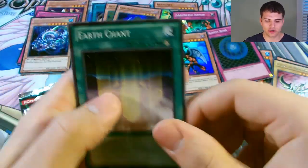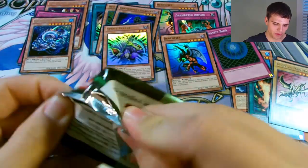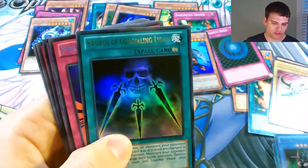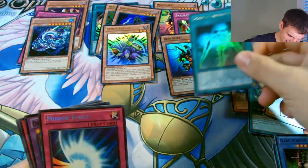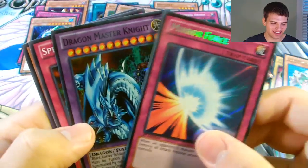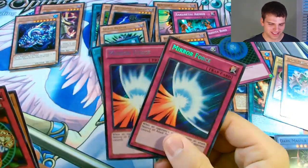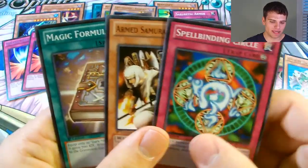Dark Horus and Earth Chant. And for the final pack of this Legendary Collection - The Search for the Envoy - we have Rod of Silence, Chaos Dark Master Zorg, Toon Mermaid, Swords of Concealing Light, and oh baby, another Mirror Force! And a Dragon Master Knight - that is sweet! Two Mirror Forces in one Legendary Collection, that was pretty awesome. Spellbinding Circle, Arm Samurai Benkai, and Magic Formula.